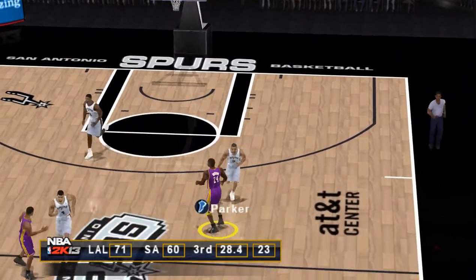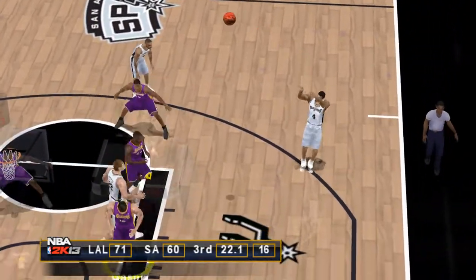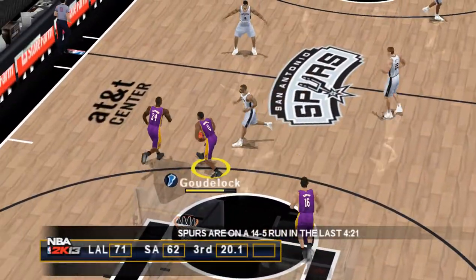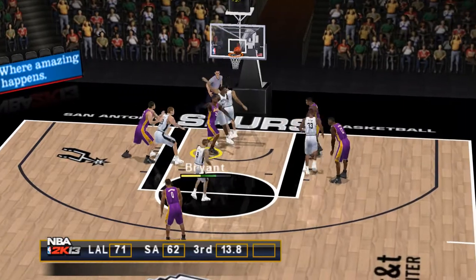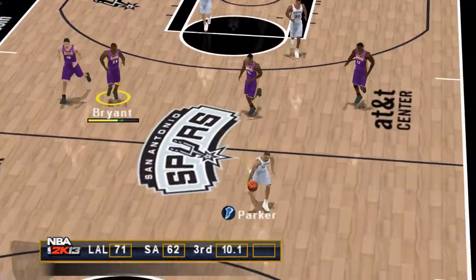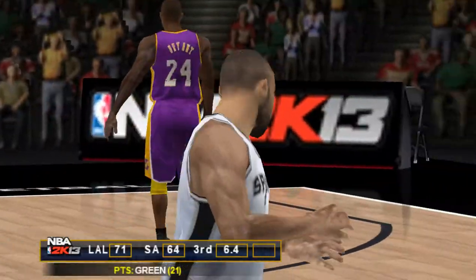The Spurs bring it up, 29 seconds left in the third. Six-second difference between the shot clock and the game clock. Green — it's going to be wide open, just take your time, line it up, and down. The Lakers bring it up, can't hold it for the last shot. The teardrop can't convert. Dishes to Green, sails in — plays it in, great time to lead into the rim.